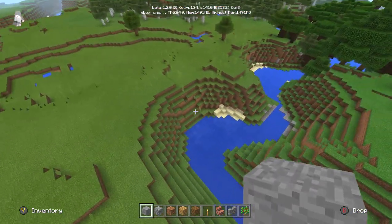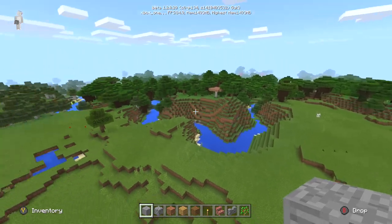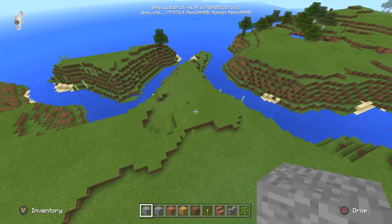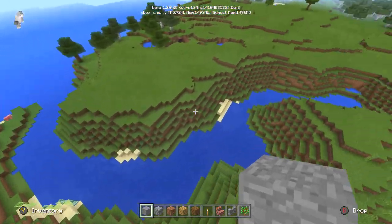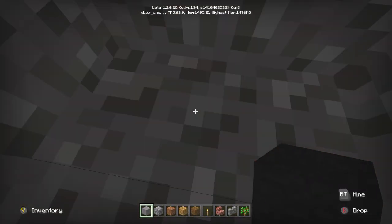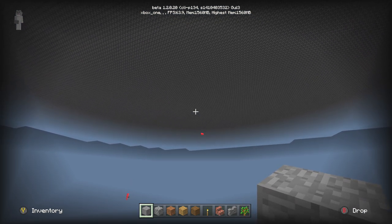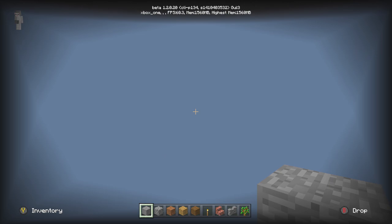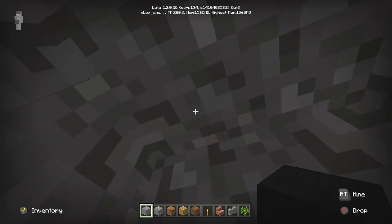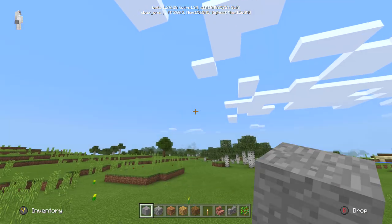This is a very buggy part of the world. You can see a bunch of mobs spawning and they're just falling right through the ground, because although the Far Lands doesn't exist right here, what does exist is this very glitchy part of the world where things don't really properly work. You can see mobs running through the floor — pigs falling right through — and if you try to enter those spots you'll fall through with them and fall out of the world.